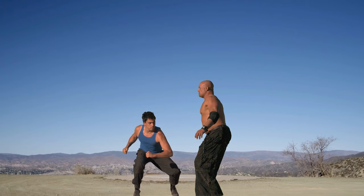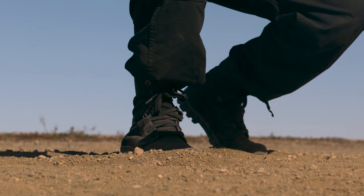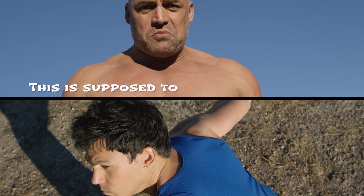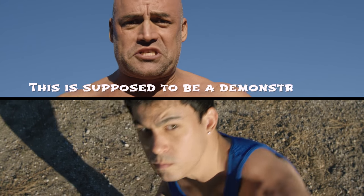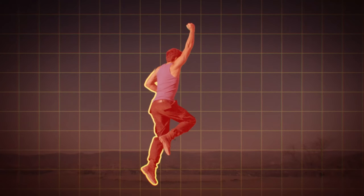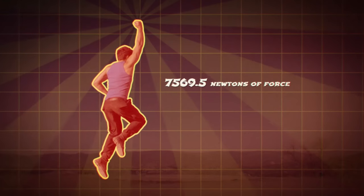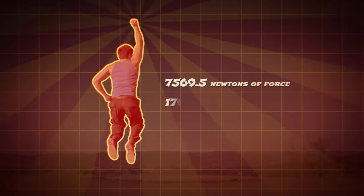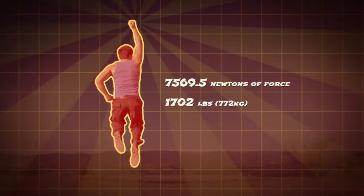In the game, Ken does a crouching launch, making him about half his height, so he rises 2 and a half feet in the process of launching off the ground. During this process he converts potential energy in his muscles into all of that kinetic energy, giving us 7,569.5 Newtons of force.